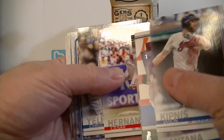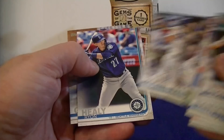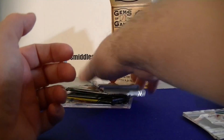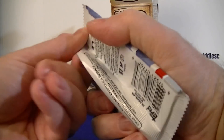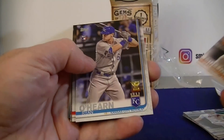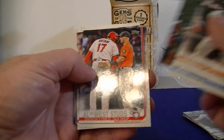From the first 2019 pack: Kipnis, Santana, Yelich League Leader. Pack two has Mullins, O'Hare, O'Rourke, and Correa.